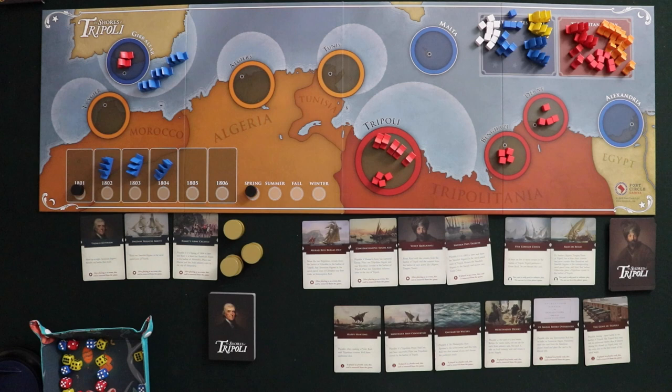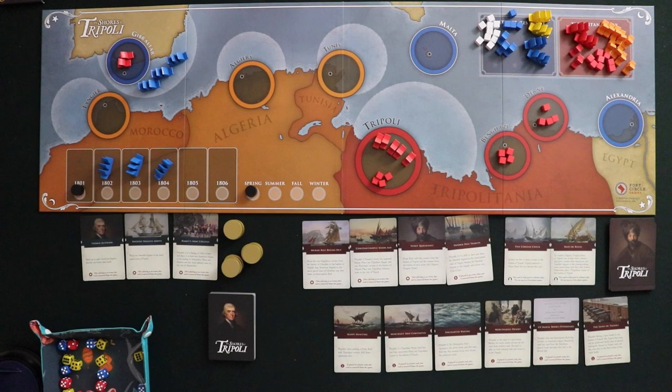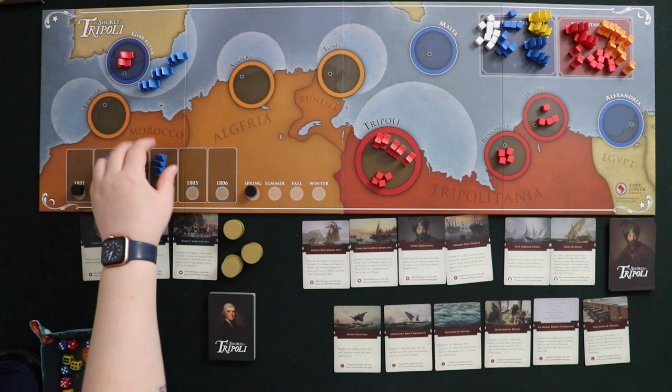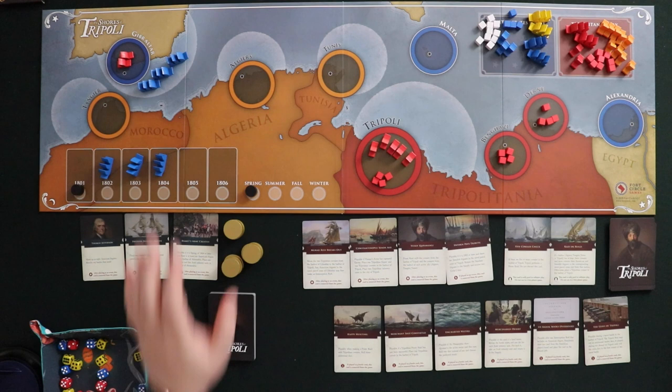One way for the Tripolitan player to win is to acquire 12 gold. There are 12 gold pieces here, and if the Tripolitan player manages to transfer all 12 from your treasury to theirs, you lose. The other way to lose is if the Tripolitan player sinks four American frigates — those are the larger ships. The smaller ones are Corsairs, or if they're the blue American ones, gunboats. If neither side has won by end of 1806, you have a draw.